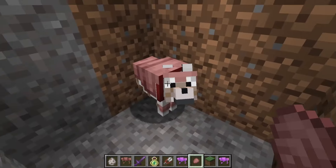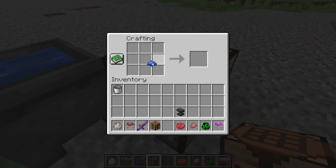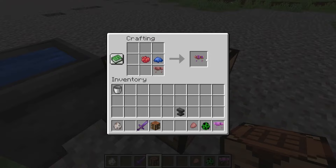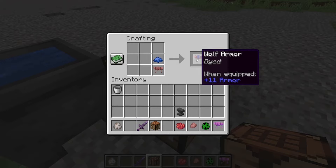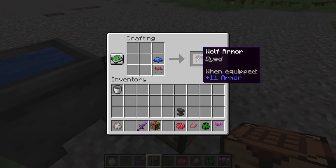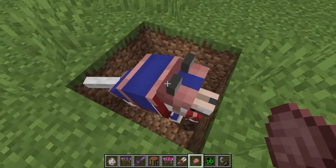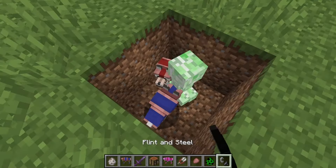That makes sense why Mending doesn't work for it. Also, a neat thing about wolf armor is you can dye it, just like leather armor — multiple colors — which is really nice. The main thing I'm going to do with this is color-differentiate my enchantments: for non-enchanted armor I'll go blue, and for enchanted I'll go red.